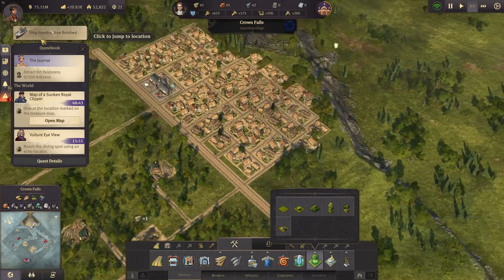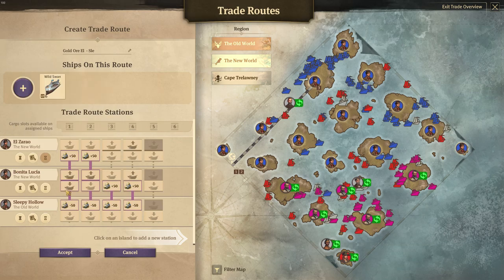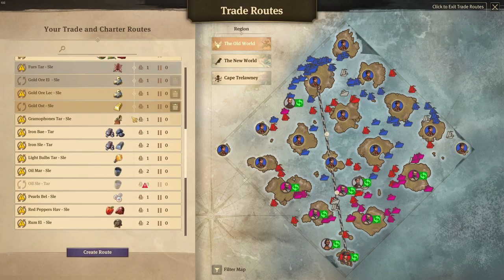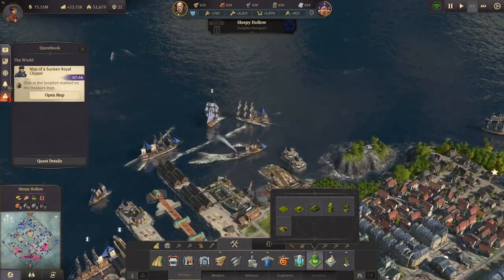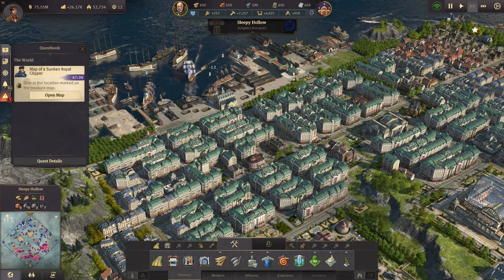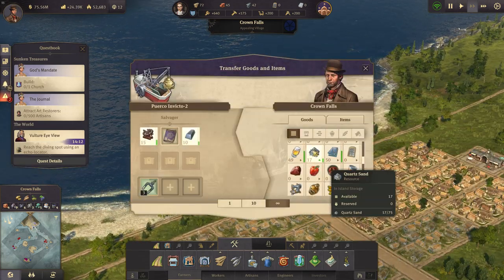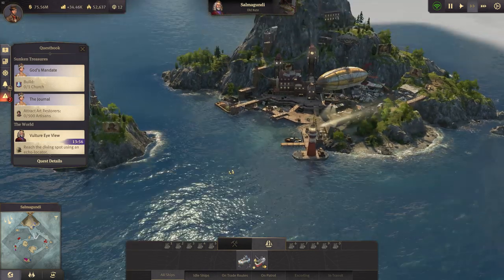Money is not a problem anymore — we have that behind us. Two more cargo ships are ready: let's assign one to gold and one to pearl. We've got all the trade routes covered again with cargo ships. Let's also build another four cargo ships — it's starting to work again after the war against the anarchists. We have enough sand now — 17 tons. Let's get back to Old Nate, buy the echo locator, and dive again. See you in the next episode!